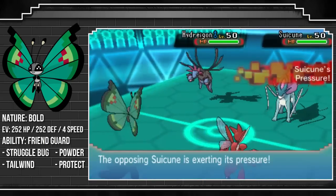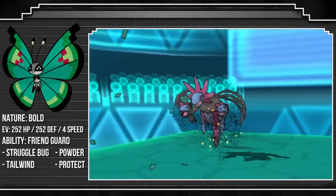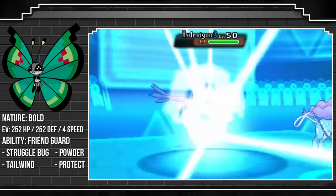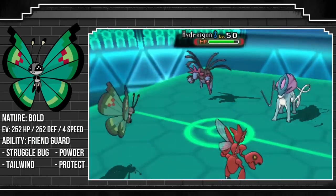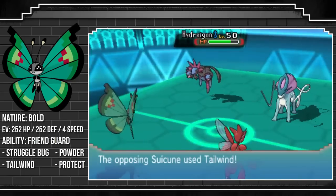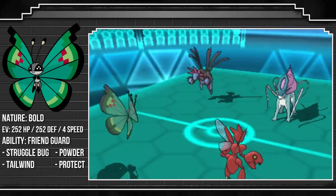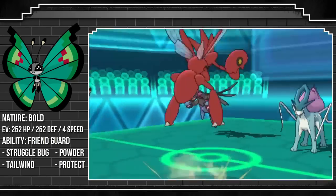So my opponent needs a Hydreigon and Suicune. I've got two bug types on the field, and this was to provoke a Fire-type move from one of the two Pokemon he had that could deal Fire-type damage. He actually chooses the Hydreigon, so I go for a +1 priority Powder, which deals 25% of the opposing Pokemon's HP as damage when they try and use a Fire-type move. I was predicting the Hydreigon to be Choice Specs as well.